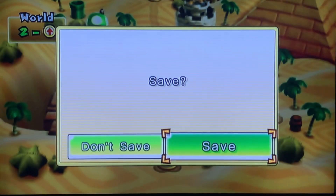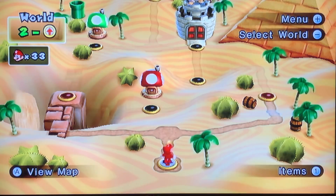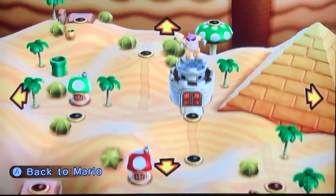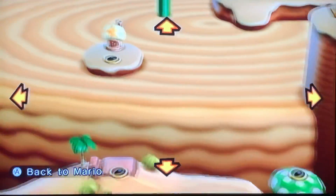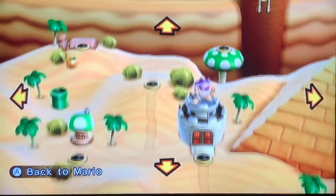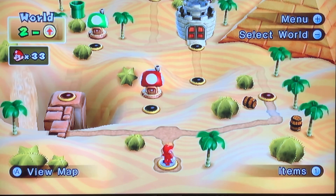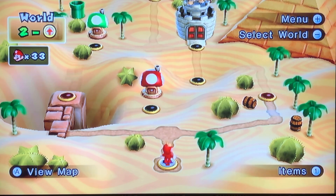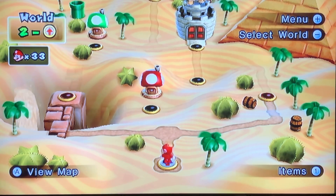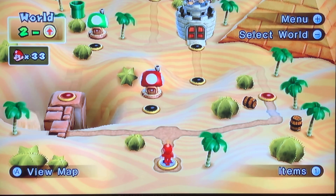Now we're in World 2. Instead of going from left to right, we're going down to up because that's how the map is laid out this time. I could keep playing as Mario, but I want to change things up. Since we have multiple playable characters - not just Mario and Luigi, but also Blue Toad and Yellow Toad - I want to change things up a bit.